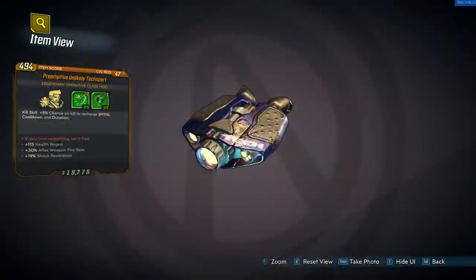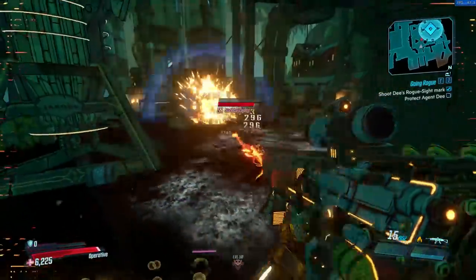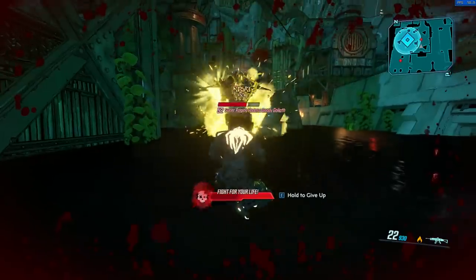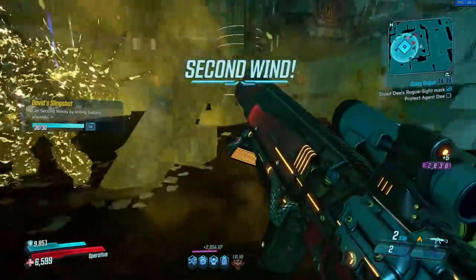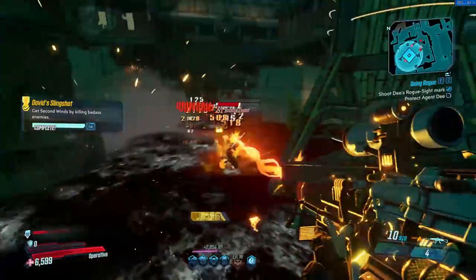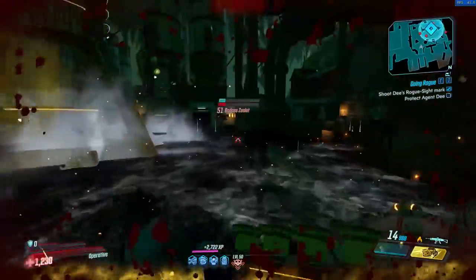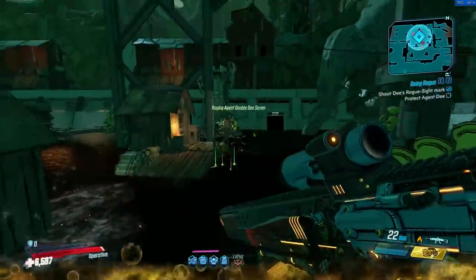Now going over to the Texpert, the final one — kill skill: you have a 5% chance on a kill to recharge Sentinel cooldown and duration. Because it's a kill skill there's a bit of a focus on the Hitman tree, with a couple of points in the Undercover tree for shield regeneration. But a 5% chance on a kill to recharge Sentinel cooldown — when you could 100% do that with the Calm Cool Collected build — this barely procced. I think it procced once in the half hour I was using it. 5% chance just isn't enough. I'd increase that chance to at least 20-25% to make any difference. I've rated it 1.5 out of 5.